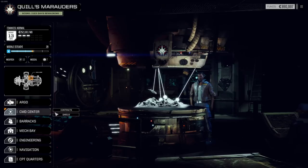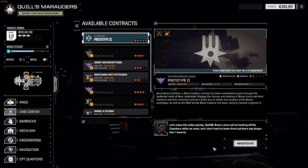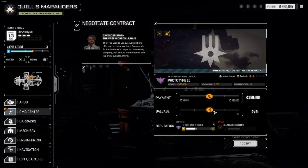Hey folks, it's Quill18 here and welcome to another episode of Let's Play Battletech Heavy Metal Edition. Although currently we're doing a flashpoint from Urban Warfare, but I hadn't done it before. Prototype 2, looking for a Raven, working on that.